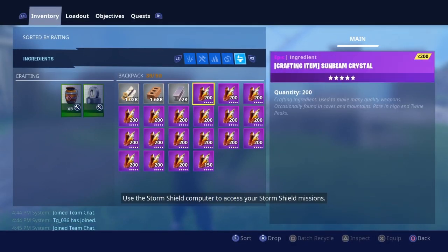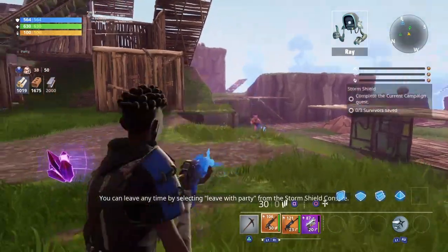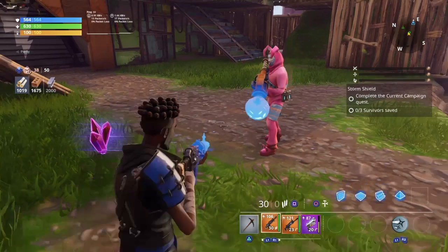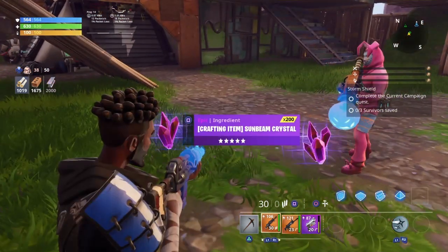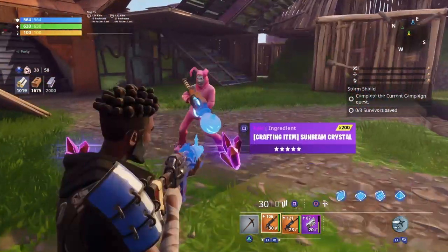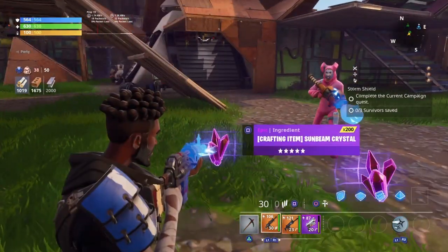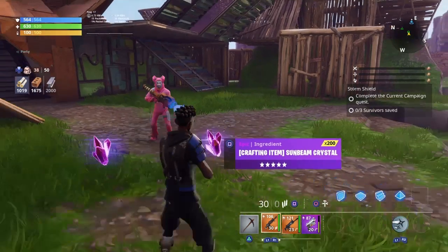Look — the duplication glitch did work. Come over to me. Show us the sunbeam that you still have. I have 200 that I picked up and he still has the 200. Since we both have it, the duplication glitch worked — that's 400 total.